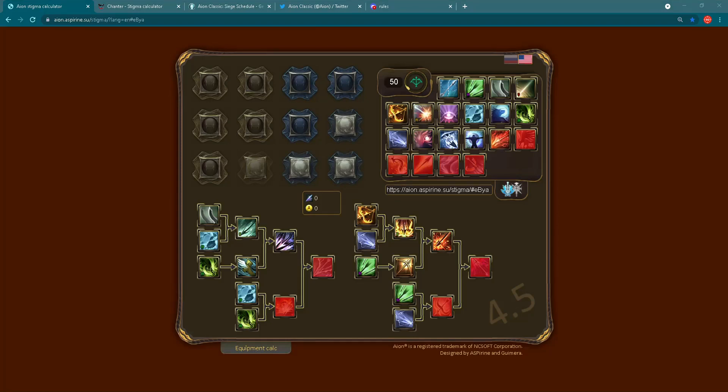Stigmas and stigma skills are very important for every class in Aion Classic. That's why I have for you today this old but still gold stigma calculator which you can use to check and play around with stigmas for all classes. Also in the second part of the video I will give you a few more very useful links. Let's dive into the video and don't forget to subscribe to my YouTube channel to see more Aion Classic videos in the future.